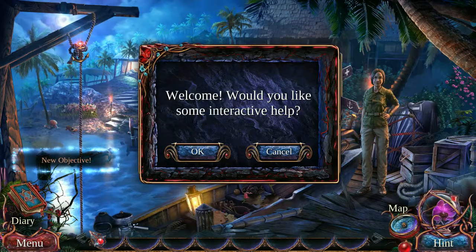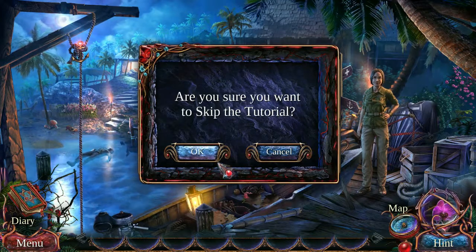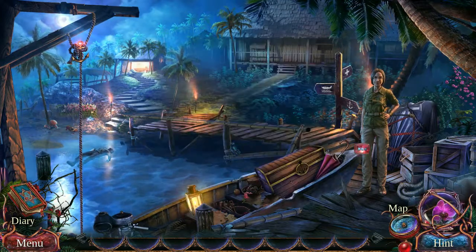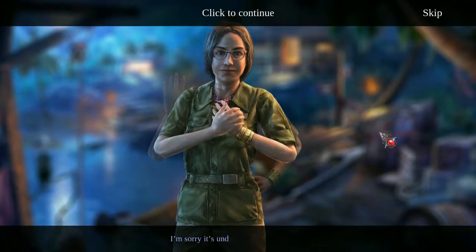These things have good animation now. I know by normal video game standards this isn't amazing animation, but for a Hidden Object Game, this is pretty gorgeous. I'm trying to do this without a tutorial. Is that so crazy?